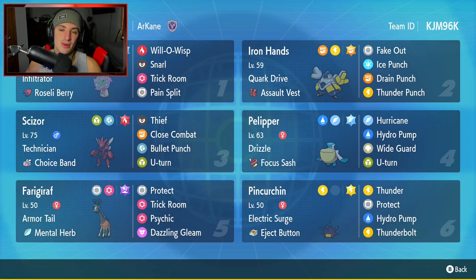We have Spirtomb in the top left corner to start today's team preview. It's got Infiltrator as its ability and the Roseli Berry as its item. It's got Will-O-Wisp to burn physical attackers, Snarl to drop special attack, Trick Room to set up that trick room, and Pain Split for its final move.